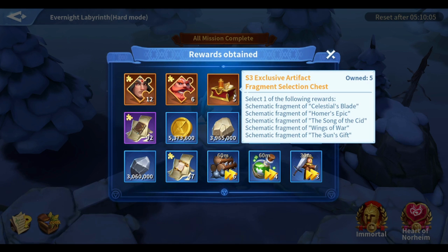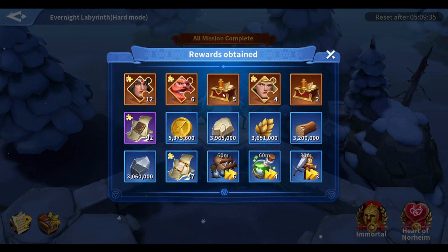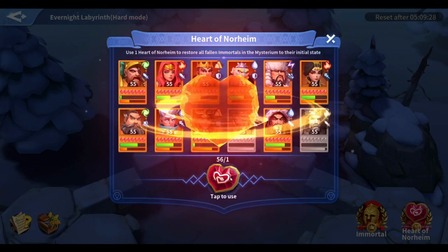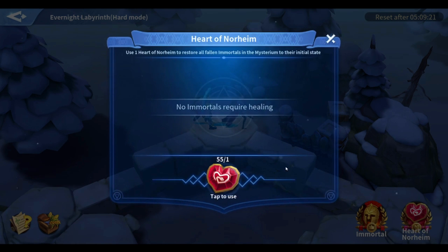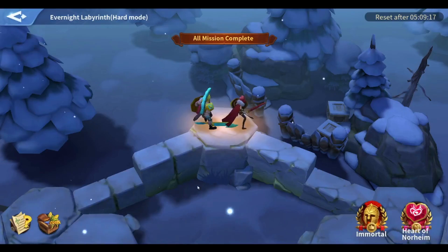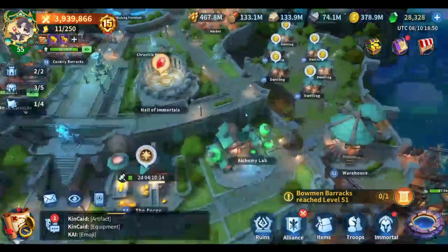You get a chest which gives you one of five artifacts: Alex, Saladin, Elced, Atela, and Ramseiz. So five different artifacts you can get from the Mysterium right now. You need to play the Mysterium 12 times in order to get a full artifact. If you're struggling with the Mysterium, you've got to start stacking those Mysterium hearts — or if you have a water dragon, it really helps because the water dragon's heal is going to get you through all the Mysterium levels.